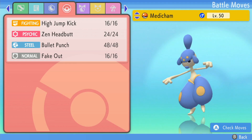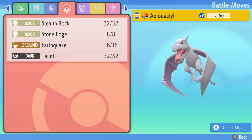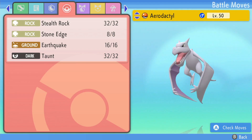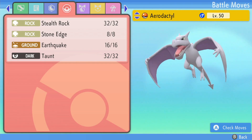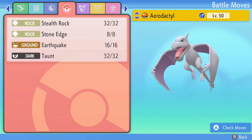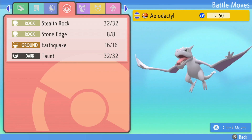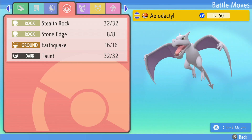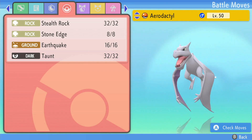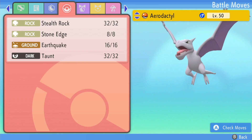Last but not least, we have lead Aerodactyl with Stealth Rock, Stone Edge, Earthquake, and Taunt. This can kind of counteract other hazard-stacking leads such as Sash Frostlass, Skarmory, and all that good stuff. We can either get rocks up first, or Taunt first and then get rocks up. EdgeQuake is really good coverage against a lot of offensive leads.